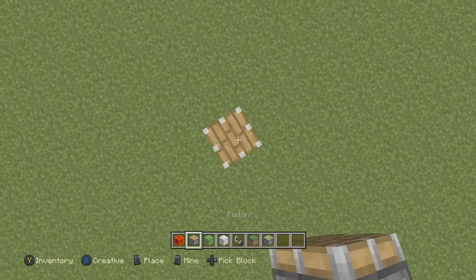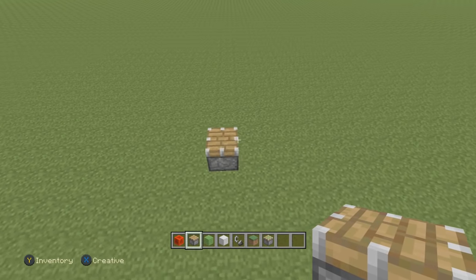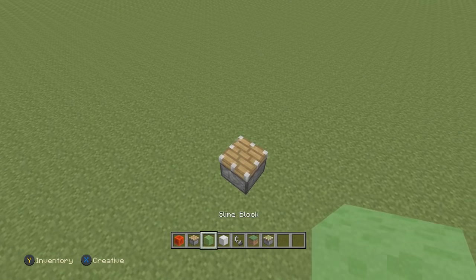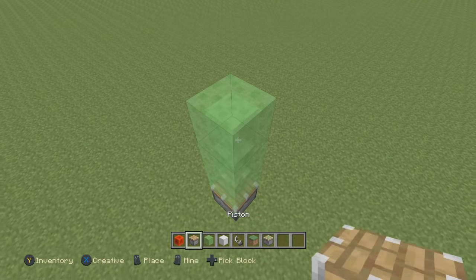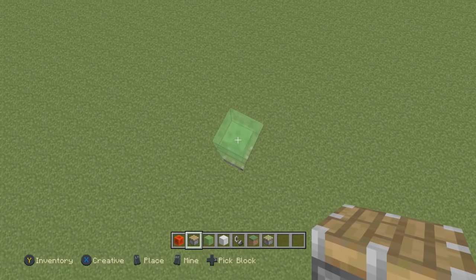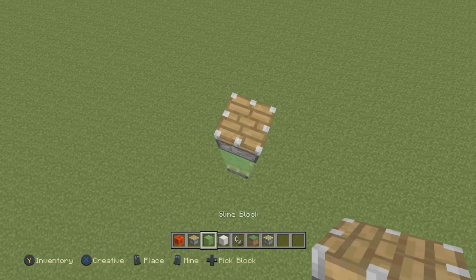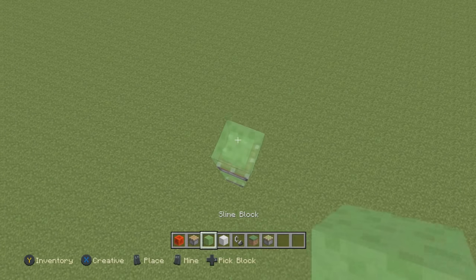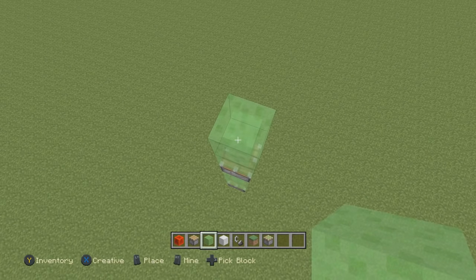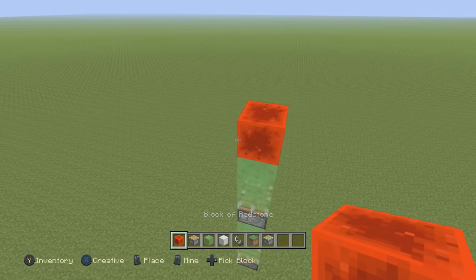The first thing we need to do is wherever we want to build this rocket, we want to build a piston there first. Make sure it is the normal standard piston. Then you want to place one, two, three slime blocks. Then you need to place another piston like that, and then place two slime blocks on top.